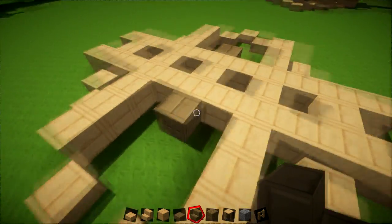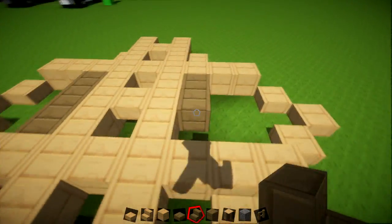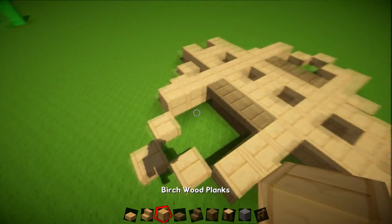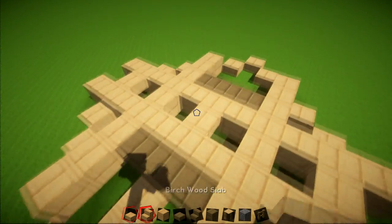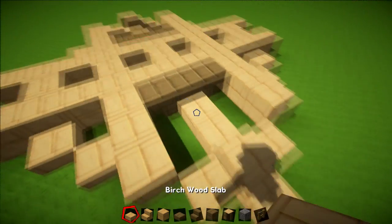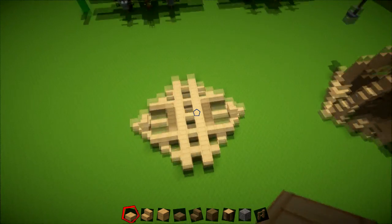You've got a full block in the middle and then upside-down stairs just on the upper side, creating this circular part. Then on this part you're going to have a full block with two slabs joining in — this will be one of the main supports going up, connecting like that. It's quite a complex base, but hopefully you guys have got on with that.